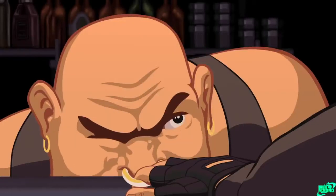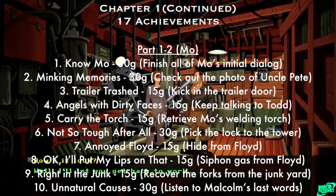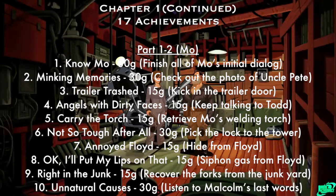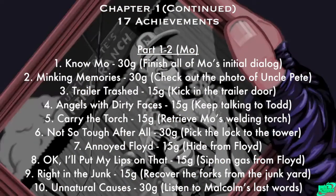Also in chapter one, the second section is where you meet up with Moe — she's a girl in the game. There are 10 achievements that you get before you end up going back to the bar, which is the third section of chapter one. In this second section, you are going to get No Moe, which is finishing all of Moe's initial dialogue. So you need to talk to her and do all of the dialogue — you don't have to do it with everybody, but for her, you do.